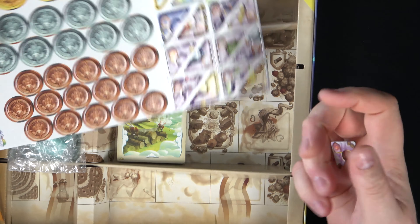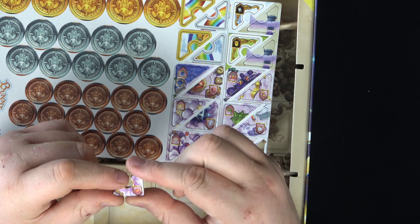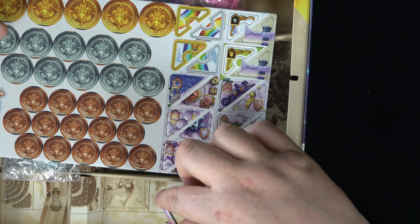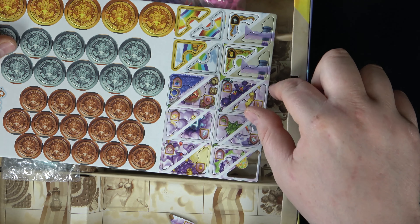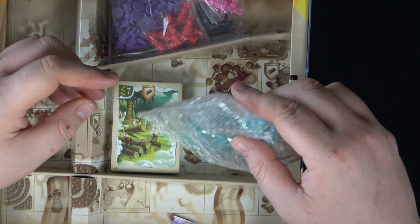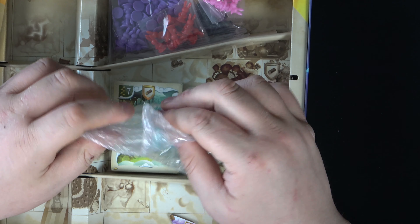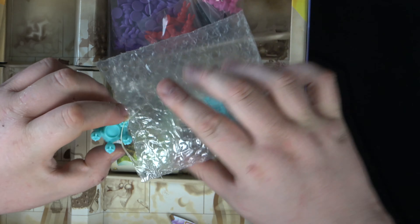Hello to all the board gaming fans out there. Today, another unboxing for you — Bunny Kingdom in the Sky, which is an expansion to Bunny Kingdom, a game designed by Richard Garfield of Magic: The Gathering and Netrunner fame. The original Bunny Kingdom is a great family-weight game by Yellow Games in which you play the ruler of a fiefdom of bunnies, scoring points by diversifying resources on tiles and growing your empire.